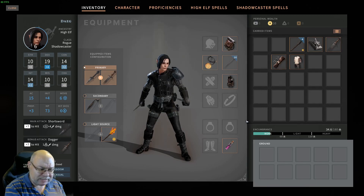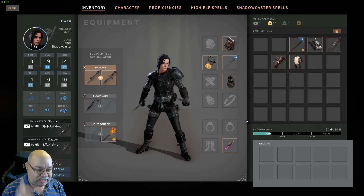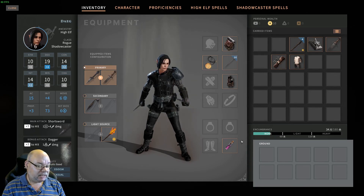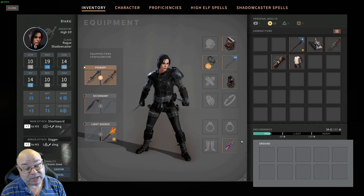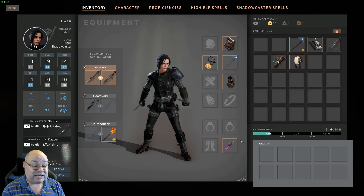And if you look at it and a sneak attack didn't go off, work out why — it'll usually be lighting that's the big difference. So I hope you enjoyed this build of the High Elf Rogue Shadowcaster. If you did, leave some comments down below and stay tuned for more build videos. Thanks a lot. Bye.